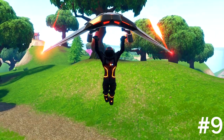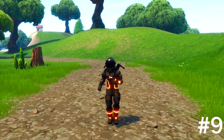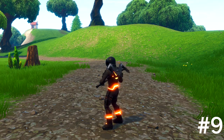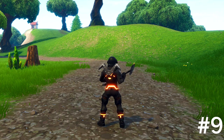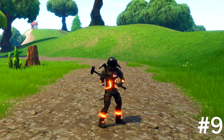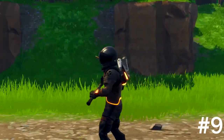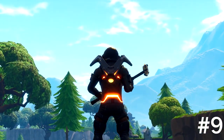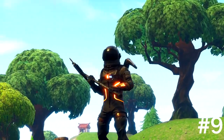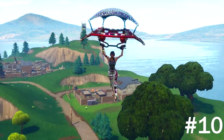Coming in at number nine, we got the Dark Voyager with the Death Stabilizer as the back bling, Trusty Number Two for the pickaxe, and the Terminus as the glider. I really like the detail on the back bling because it goes well with the glow on the Dark Voyager. That's coming in at number nine.